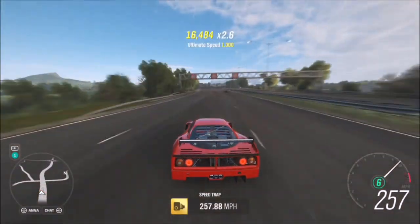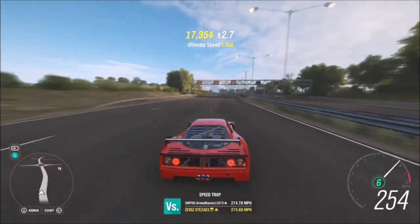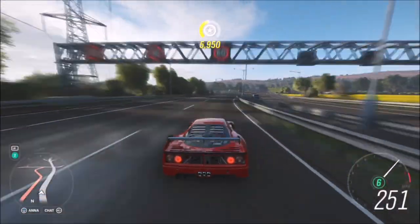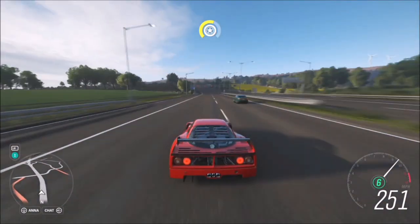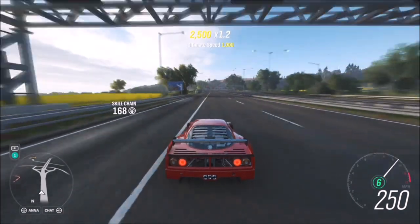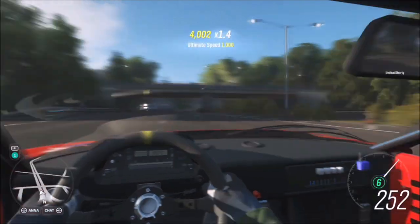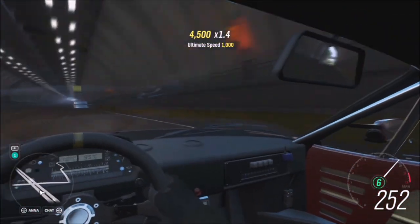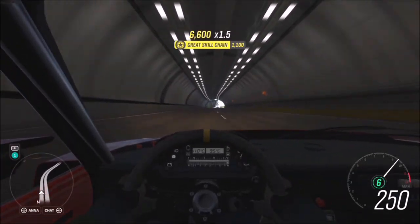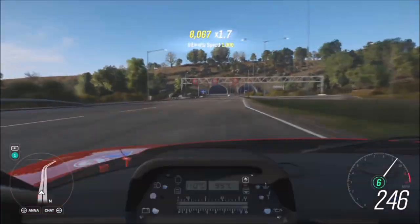All in all, this Forzathon will take you not even 10 minutes to complete, as there's no racing — it's just very straightforward, simple challenges. The final one just wants you to get a total of 24 miles in your Ferrari F40 Competition. You might as well stay on the highway and bomb it up and down to rack up 24 miles. At about 250 miles an hour, you'll complete 24 miles in about five minutes.